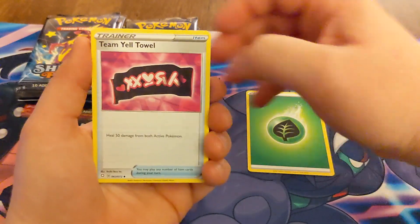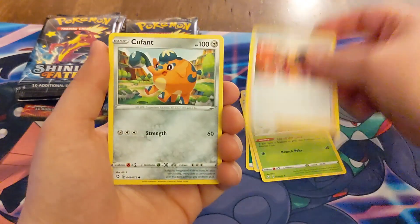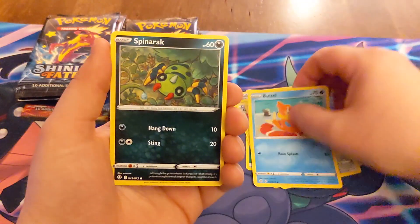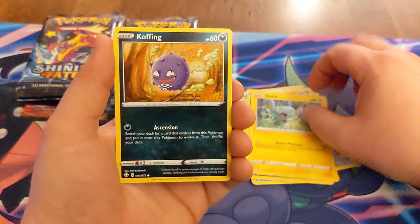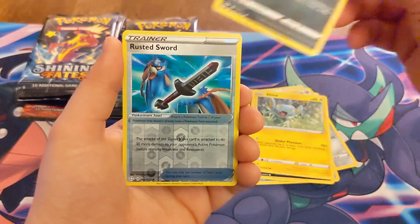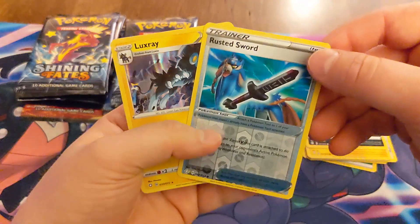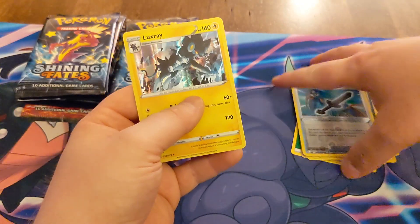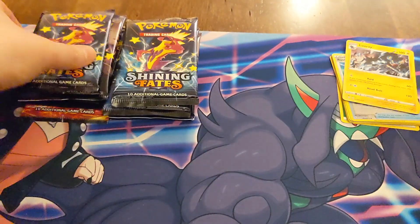Team Yell Towel, the Wacky Gym Trainer, Koffing, a Buizel, Spinarak, a Shinx, we got Koffing and a Rusted Sword reverse — very nice. Ooh, I like that Luxray holo, that's really nice. Very, very good. We'll set those off to the side. Toxtricity the Rock Star.